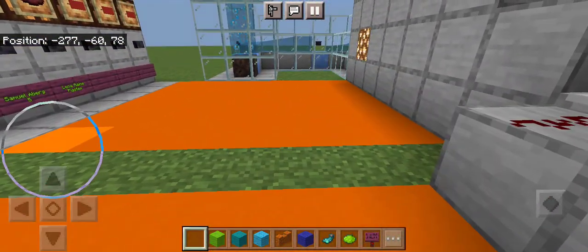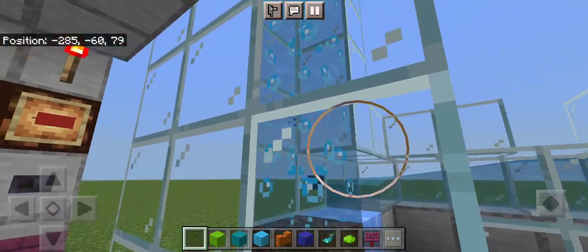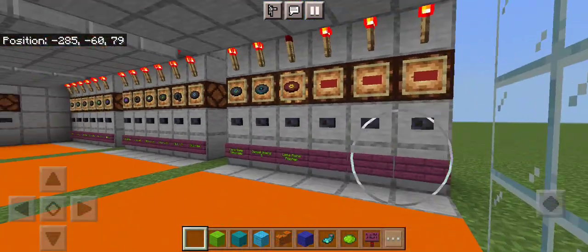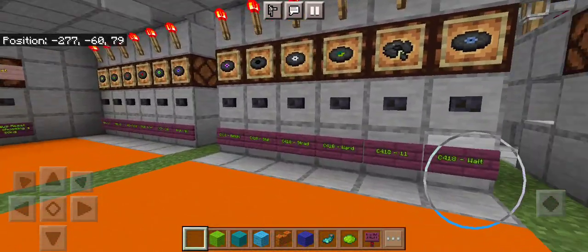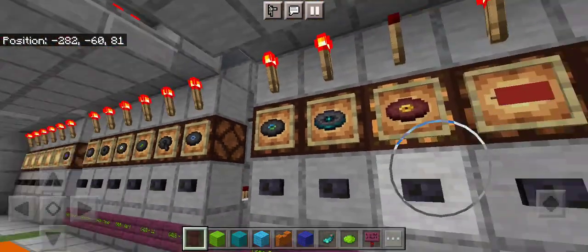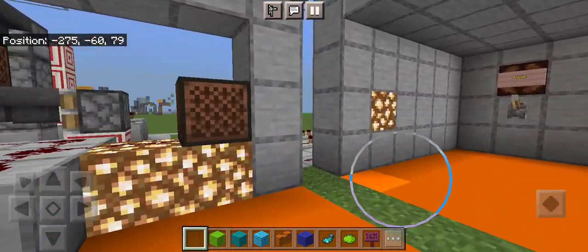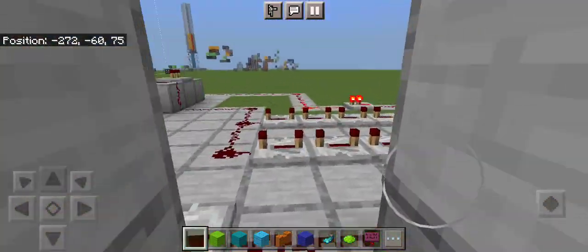The dispenser comes in, shoots out, and we can see it coming right through and up we go. Anyway, this is my demonstration of a CD library, imagined in beta form. I may refine it and show you guys a little bit more.